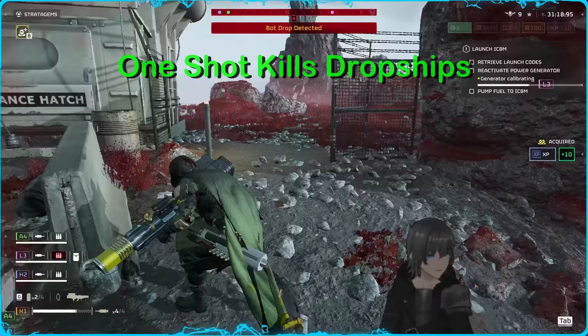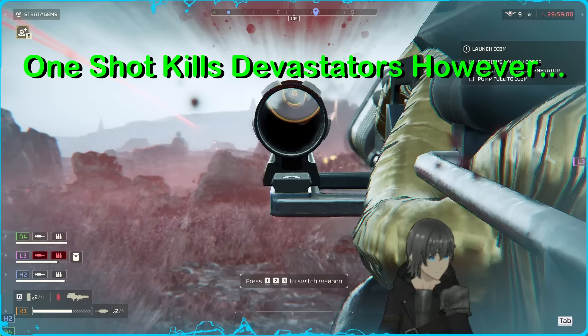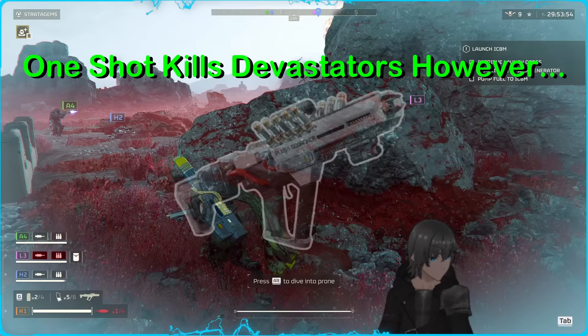The Quasar is also able to one-shot devastators to the torso, as you would expect, although it will not pen and eliminate heavy devastators through their shield. The number of these enemies you run into will leave you wanting to instead utilize a strong primary for the task of devastator elimination, as the wind-up to kill just one feels a bit dramatic.